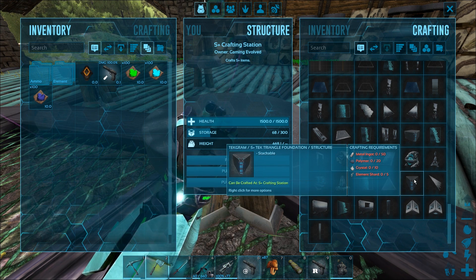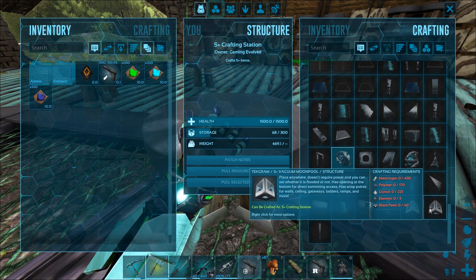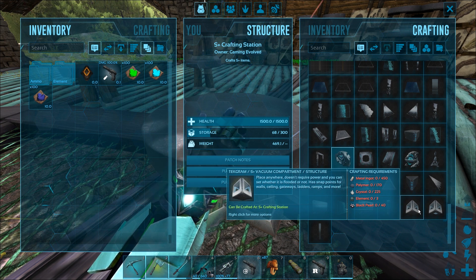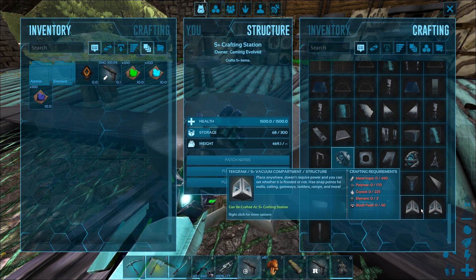What else did they add? They added in some tech triangular slope pieces, tech triangle foundations, and then they added in the underwater pieces, which is good because I was gonna do one of these pretty soon here. That's definitely gonna be really handy.